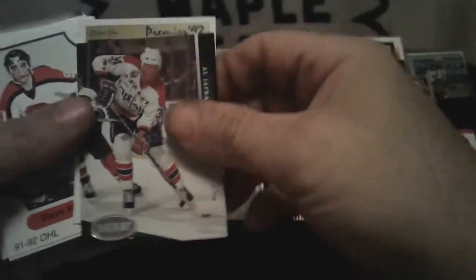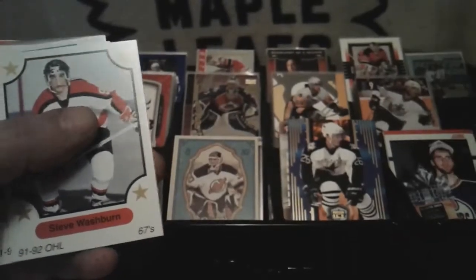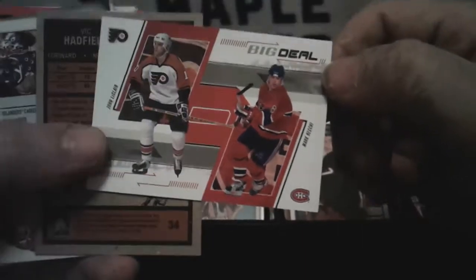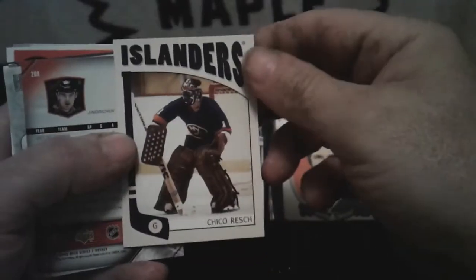Al Iafrate — I like him, first started watching him when he was with Toronto. ITG or OPG — Victory. John LeClair and Mike Ricci again — I just got Mike Ricci in the other pack. Vic Hadfield. Chico Resch. And one of those retro type cards. Elias Kotalik — however you say it. Georges Vézina — Heroes and Prospects. That would be cool if I actually got that card.